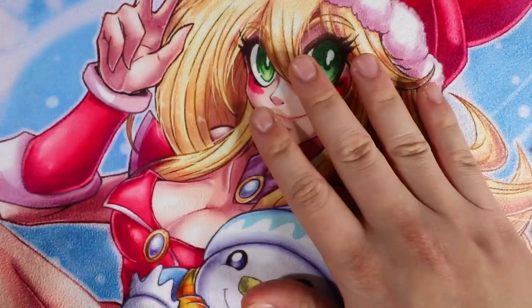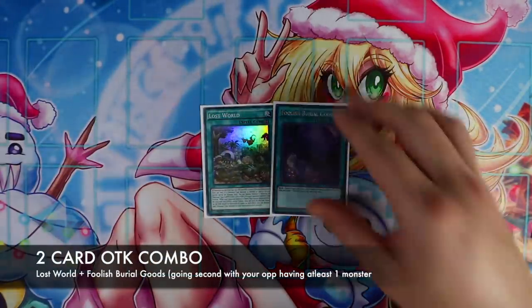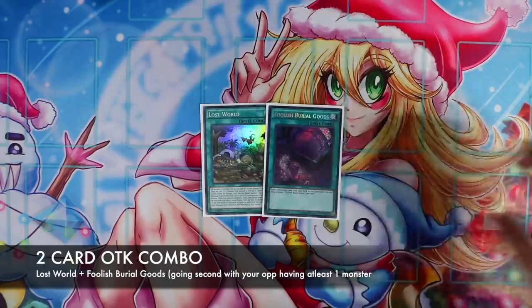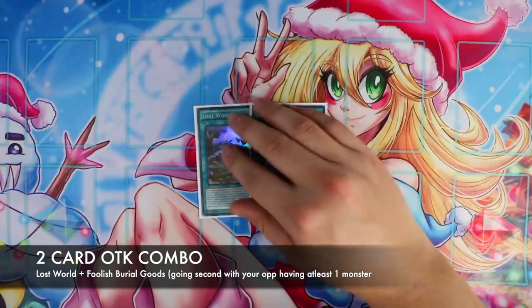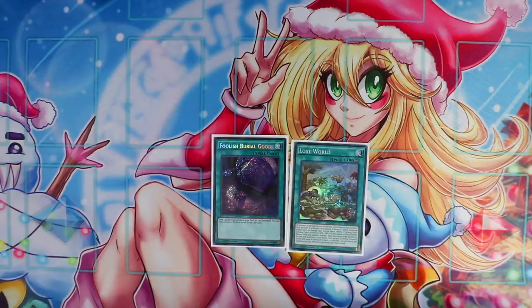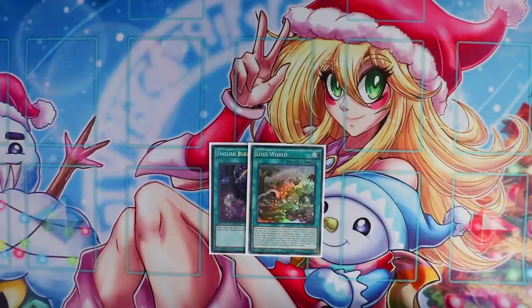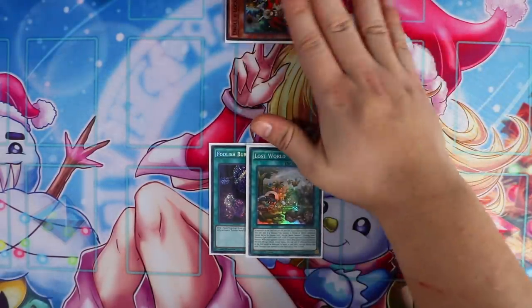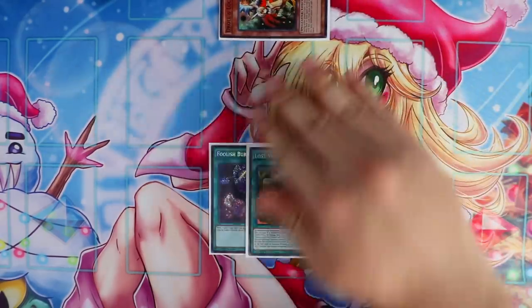Let's go over some of the combos you can do with this deck. For this OTK combo, all you need in your opening hand is Lost World and Foolish Burial Goods. I actually got this idea from the guy that placed 78th place at YCS London — shout out to you, I believe your name is Seaman. Since this combo is a going-second combo, you're also required to have your opponent control at least one monster on the board — it doesn't matter what monster they have. For this situation, I'll be using Drone Lockbird as the example monster my opponent has on the field.